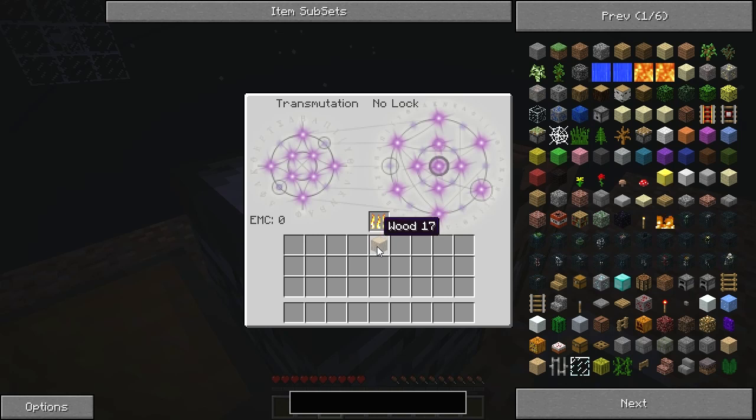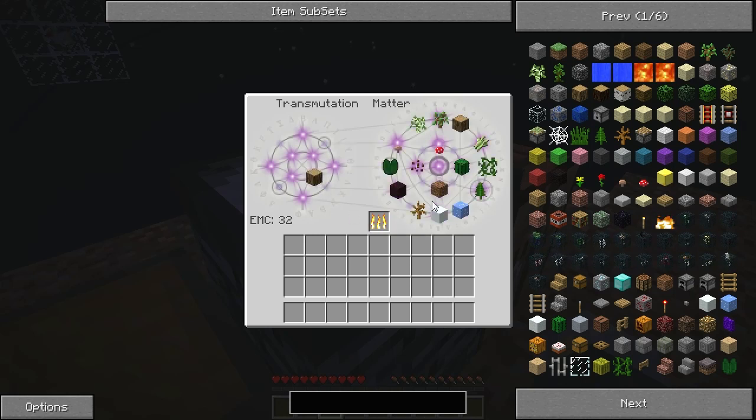I wonder if I can get myself a torch. I wonder if the transmutation table knows torches yet or not. What's melon seeds worth? There's 16. What's a lily pad? Lily pad's 16 as well. Nether brick — let's grab myself a few. I can put them back in there, I can burn them off so I'll get these items back, so it's not a problem. This thing probably doesn't know torches yet.